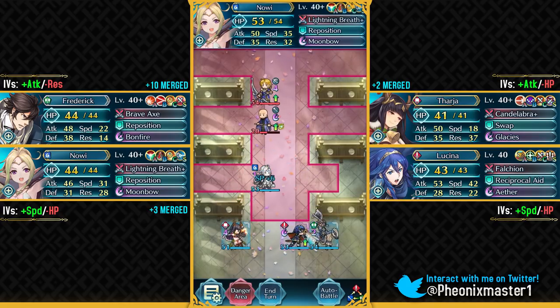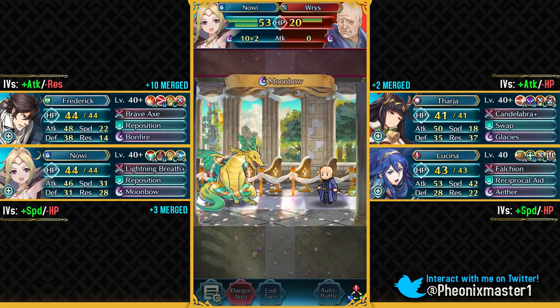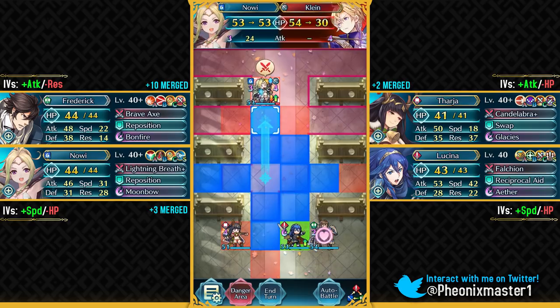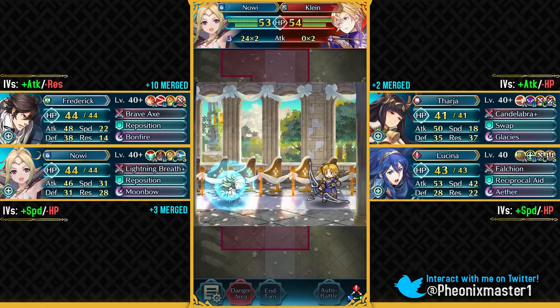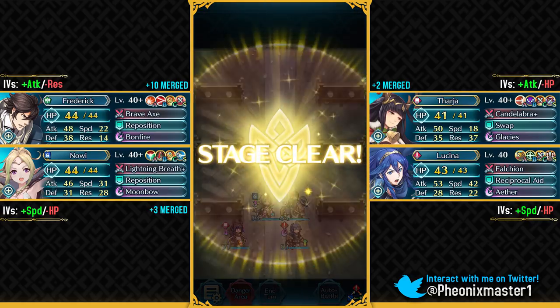Down goes Gordon, and Nowi pretty much just soloed this map. Klyne is just gonna use a rally, not even attack us. We also get Ike's Shield as one of the sacred seals, which is really good for Bunny Camilla — makes her into a great Hector's Emblem check for a Flyer Emblem team. If you have invested in Tharja or one of those armored units and given them Distant Counter, then it's gonna be pretty easy for you to auto battle.